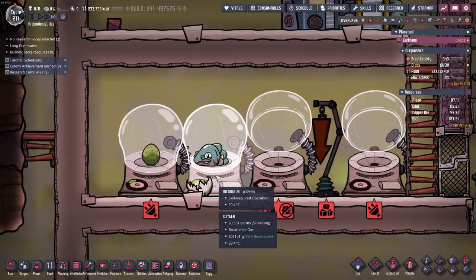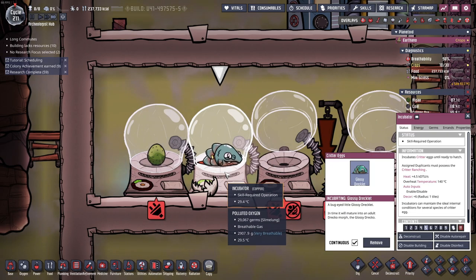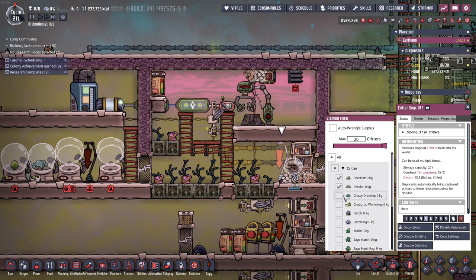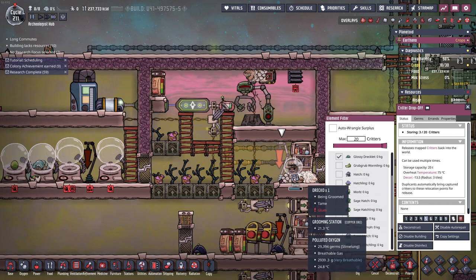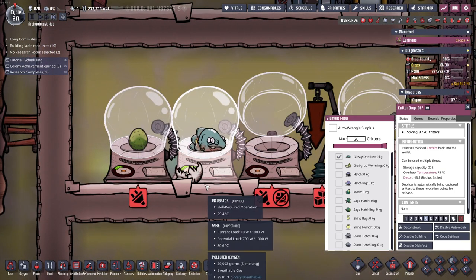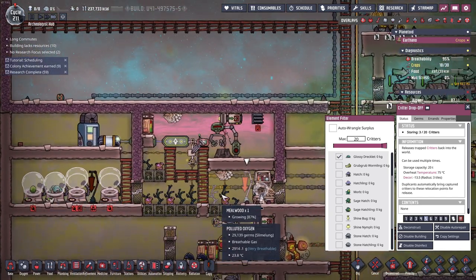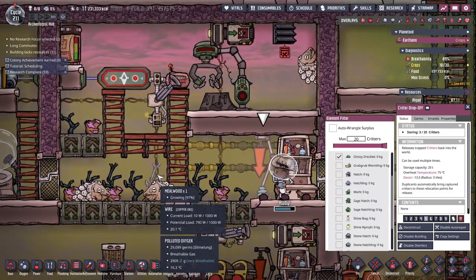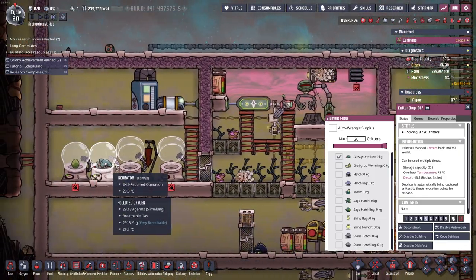Look at this - the glossy tracklet has already been born, how beautiful! Now I have the thingy selected for glossy. Ruby, please go grab Jimmy over here - looking at your face I would say you are a Jimmy - so that we can start taking care of him and have him lay more eggs so that we can replace all of these dracos with the proper kind of draco.